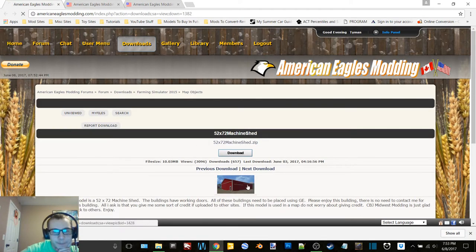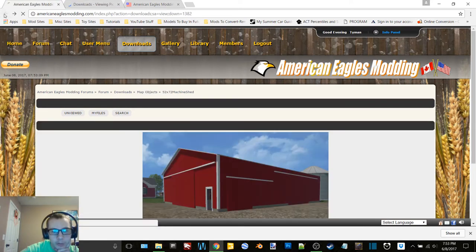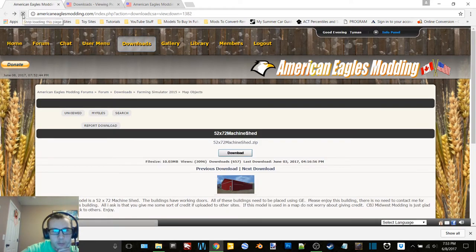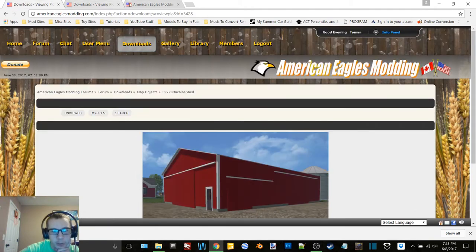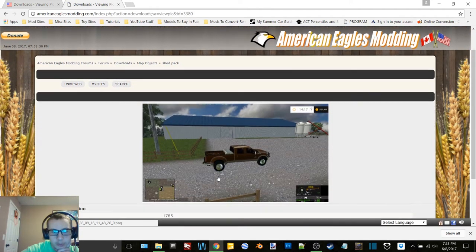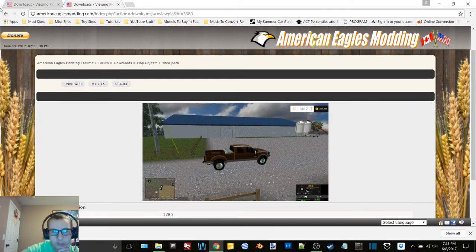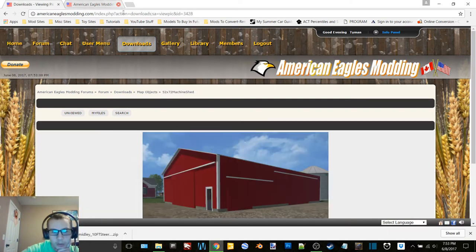Let's bring up bigger images for these two. The building has working doors — this one is a 52 by 72 and this is a 40 by 60, so we probably want the big one. And now what's in this? I guess we'll check it out. And then I guess I'm on my third download of that — I don't remember it but hey, who knows.